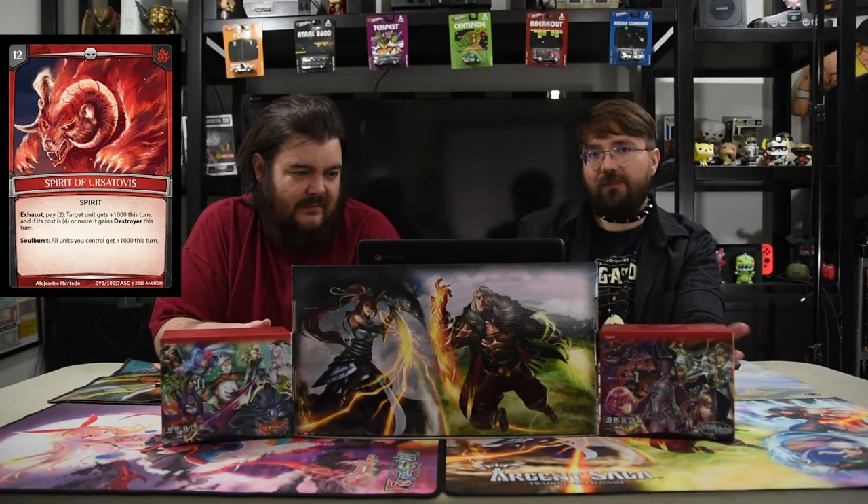The first unit in the deck is Rex, Child of Brilliance — one cost for 1000 power. If you would shard drain, you may sacrifice this card instead of returning a shard to your shard deck. He's there to take over for shard drain shenanigans. He's a one-drop 1000, which is good, but he will be sacrificed quickly.